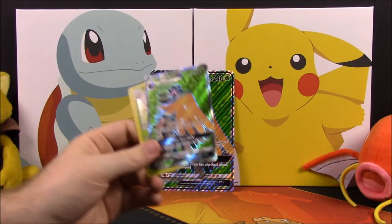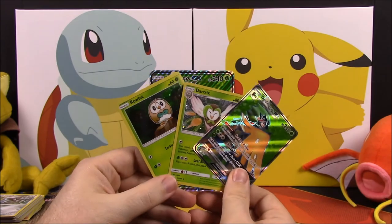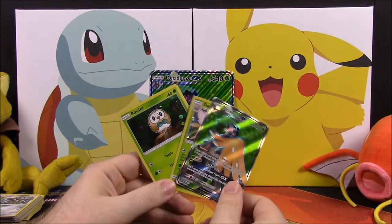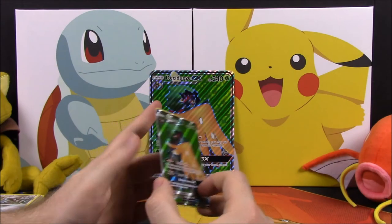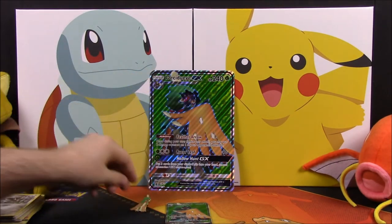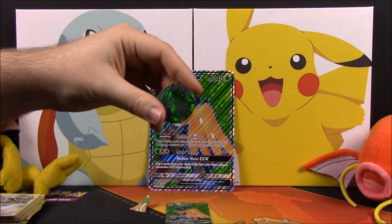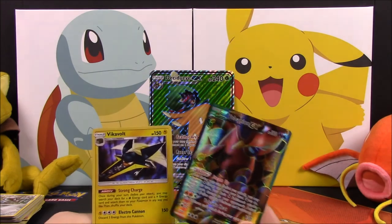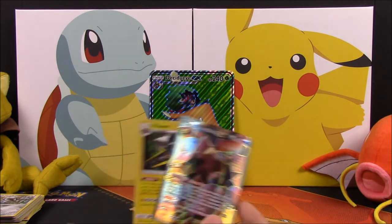So that's going to be it for our unboxing of this Decidueye GX Premium Collection box. We've got the three forms — Rowlet, Dartrix, and Decidueye — in card form, our oversized card in the back, our Decidueye pin, and our Decidueye flip coin. Out of the packs, I got two new cards: the Volcanion EX and a Vikavolt which I didn't have.